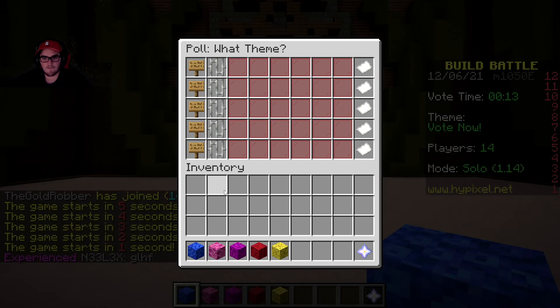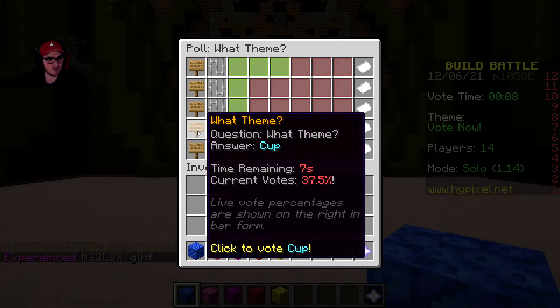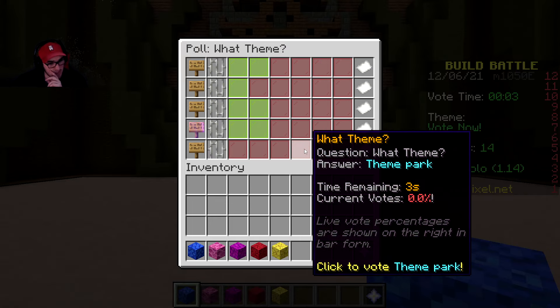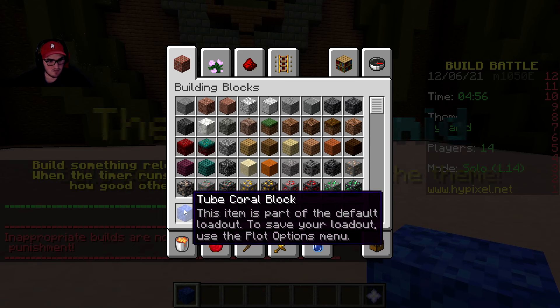Okay guys, we're here with our first round of build battles. The themes are theme park, cup, earth, pyramid, and brain. People are voting for cup, but actually cup is an interesting one - you can go a couple different ways. Looks like pyramid wins, okay, so let's get some sand.